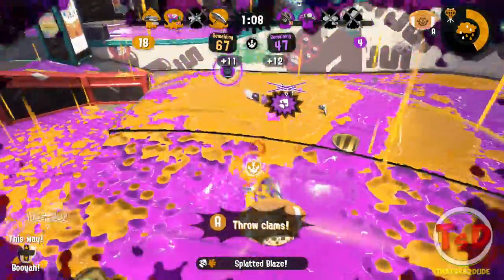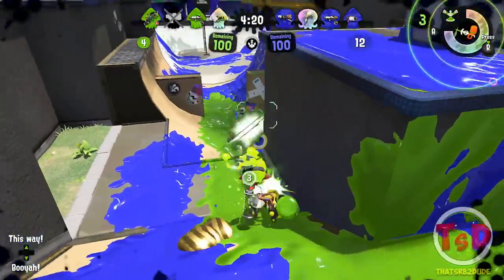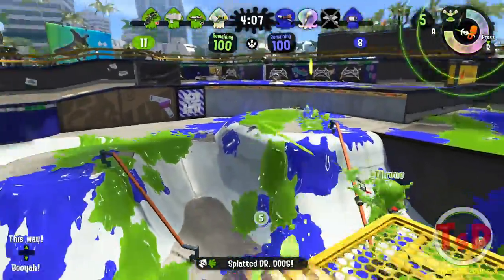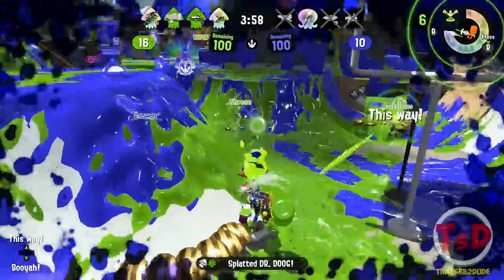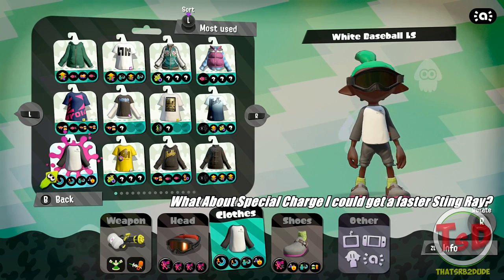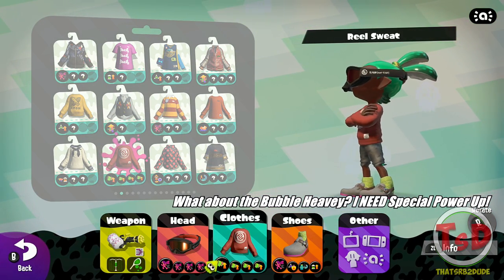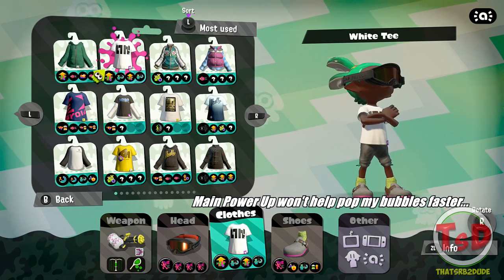For the Mini Splatling, Nautilus, and Heavy Splatling, it may be harder to fit Main Power Up into your build. The Heavy Splatling in particular needs quite a lot of Run Speed to feel strong, so you're already thinking about three mains of Run Speed, two or more subs of Quick Super Jump, maybe some Special Saver — then you have to ask yourself whether you even have room for Main Power Up or if other perks serve you better.